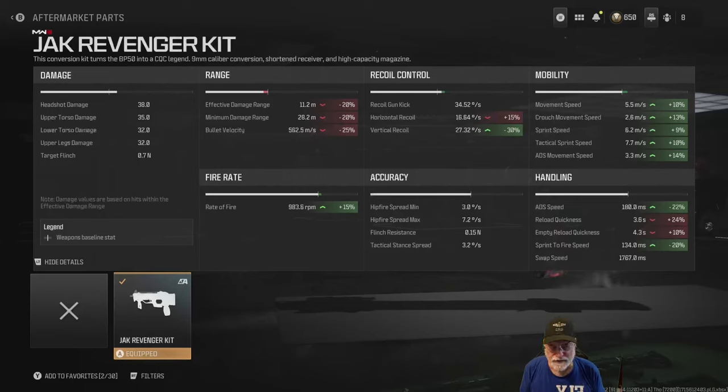Everything else is going to be 305 milliseconds, which is a very fast time to kill in Modern Warfare 3. The horizontal recoil is affected a little bit — 15 percent — but the vertical recoil is down 30 percent. Mobility is faster across the board: movement speed, crouch movement speed, sprint speed at 6.2 meters per second, tactical sprint speed at 7.7 meters per second, and ADS movement speed at 3.3 meters per second.